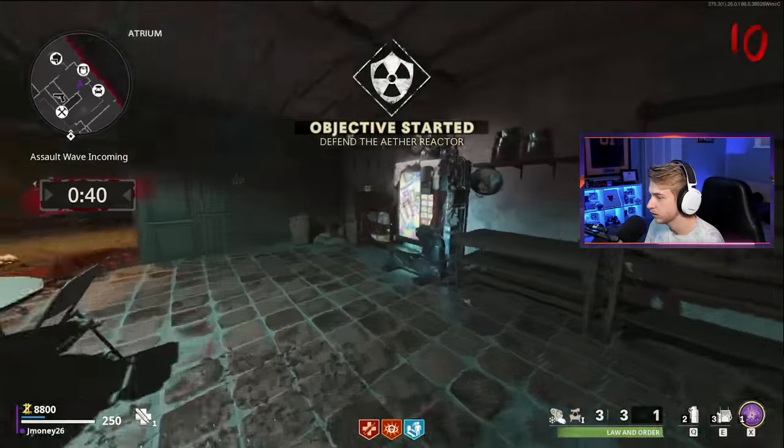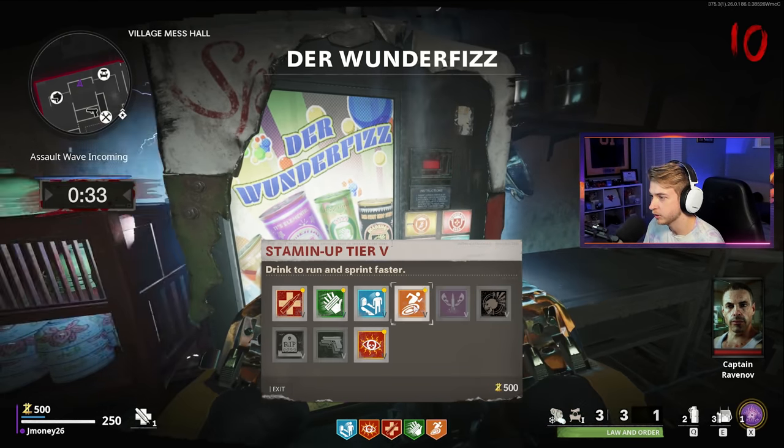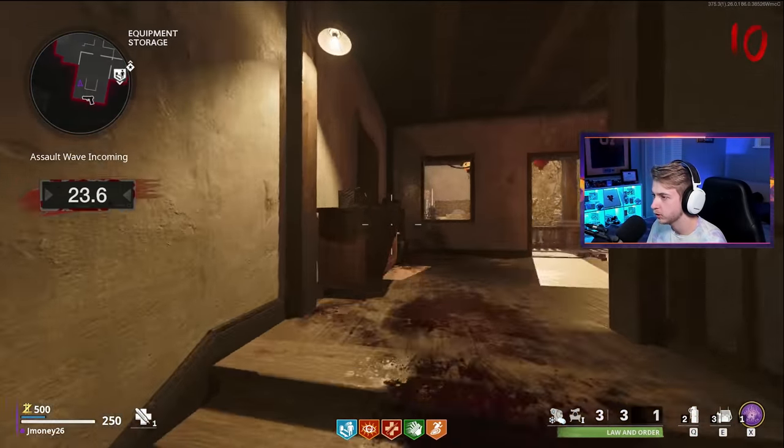We're already on Assault Wave? What do I need for this? I definitely need Speed Cola for these, and then I will get Stamina Up as well. Let's hurry up and go defend this beach. Let's go to the beach!